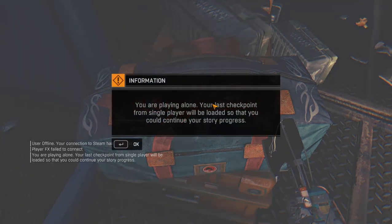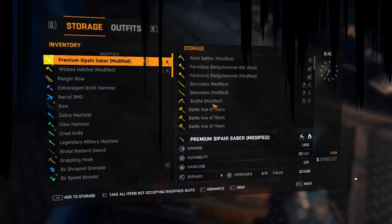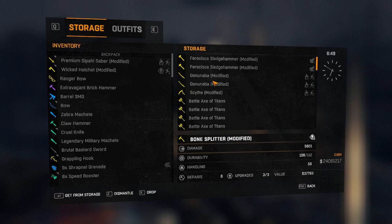When the message says you are playing alone, hit OK and immediately spam the button to open your stash. I'm on PC, so for me it's F.